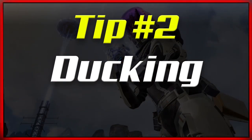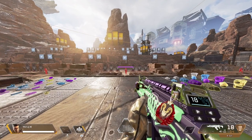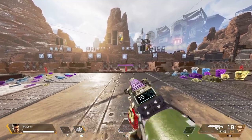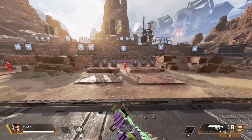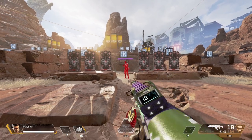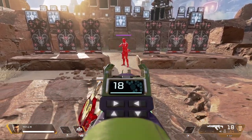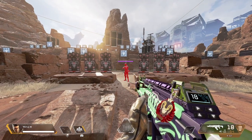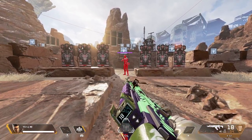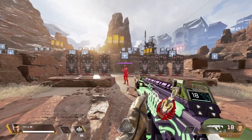Tip number two is ducking. This is a little harder, especially if you don't have a SCUF controller or something with paddles on the back. The idea is you don't want to be ADS-ing — you want to be hip firing. Up close, going down makes you much harder to hit, like drop shotting in Call of Duty. A lot of players have trouble aiming down on a drop shot, and the same applies in Apex Legends.